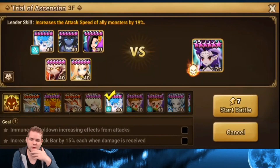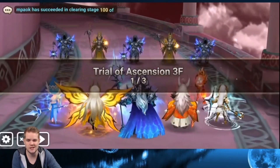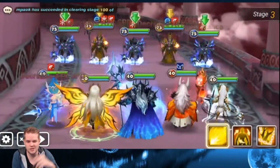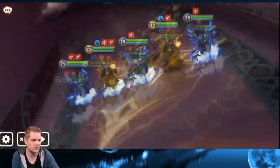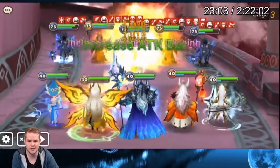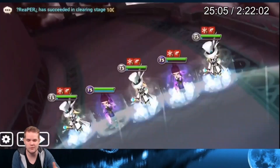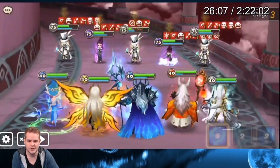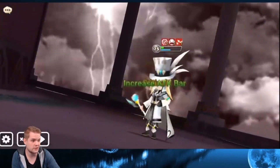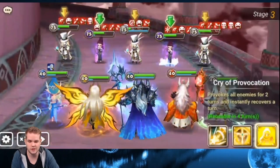Next one - immune to cooldown increasing effects, and increases 15% attack bar when receiving damage. Going back to my old team, doesn't sound too difficult. This team with Ganymede has way too much pushback - the moment I can manipulate attack bars this team is just insanely good. Fast forwarding a bit. Look at the health bars of my units - these things do absolutely nothing. The dark one is actually annoying for this, I was a little afraid, but they threw in the light one so it doesn't go for invisibility.